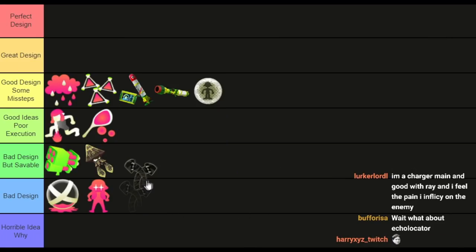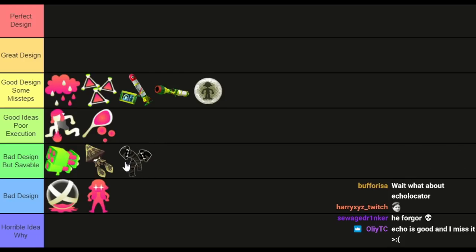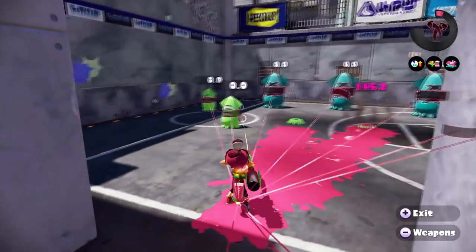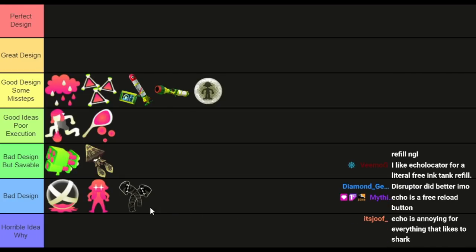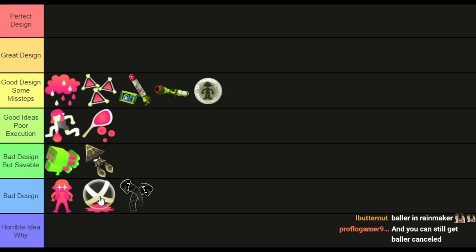Echo Locator is bad design, and admittedly this is a bit of personal preference. Without my dislike of location-revealing mechanics it would probably be in bad-but-saveable, but I'm putting it in bad design. Like Armor, it's instant activation, chains to everyone on the other team regardless of distance, lasts a set duration, is way too simple, and the effect is annoying. It doesn't feel great to use. There's not much back and forth. That said, you can see some positive ideas in these specials — Armor being less extreme, Baller being shreddable — but the base concepts were just bad from the beginning.